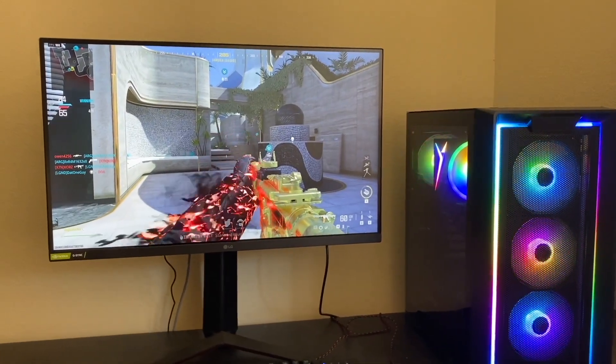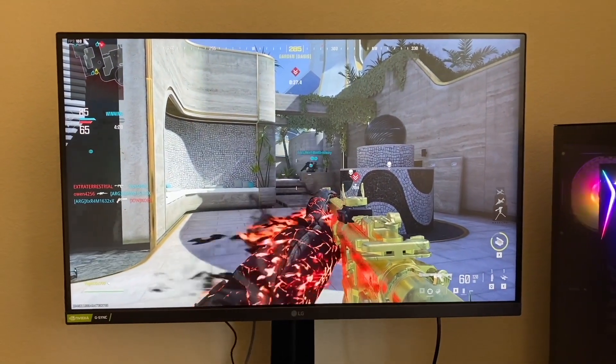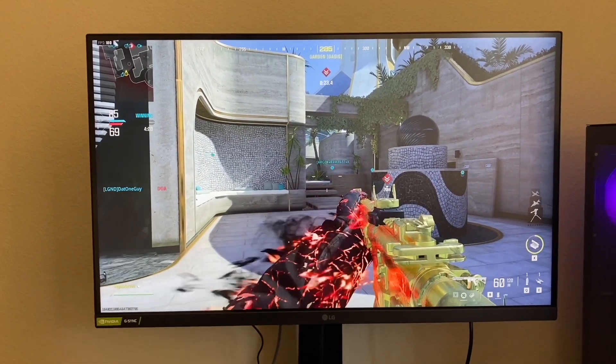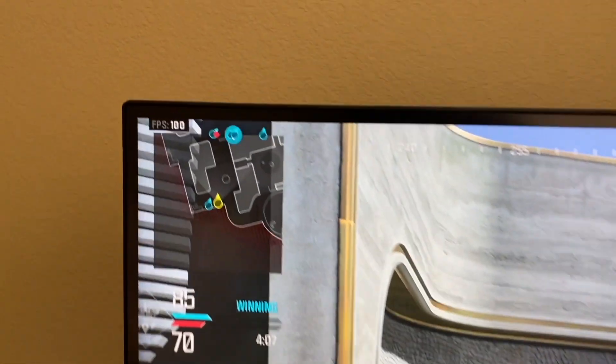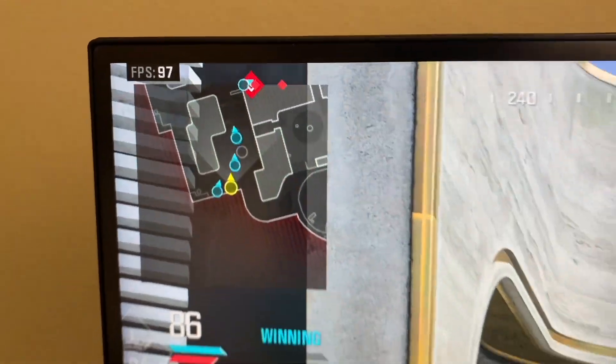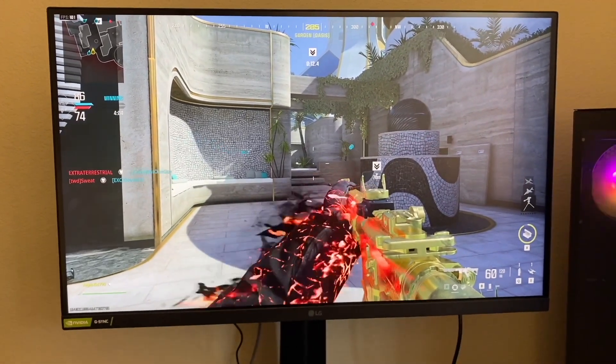Now let's take a look at Call of Duty Warzone. I'm running at 1440p on extreme graphics settings — the absolute highest that Call of Duty offers — and if we take a look at the FPS counter in the top left, we're getting about 100 to 101 frames on those extremely high settings.